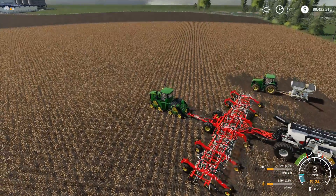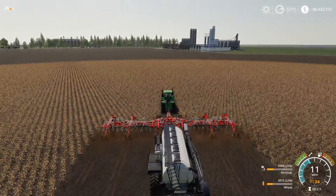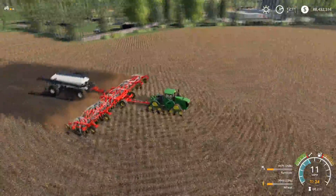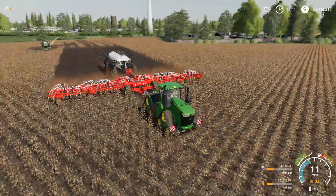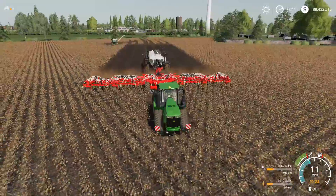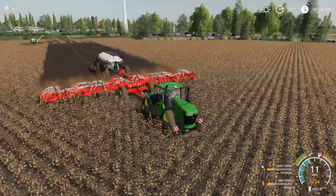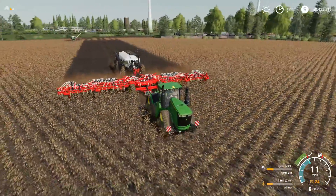We're going to go ahead and seed. If you have the seed in there, it actually does tear the ground up — which is what it's supposed to do. This is a seeder-slash-cultivator, so it cultivates and seeds at the same time; that way you don't have to do a separate cultivation stage. Let's go ahead and bring some of the other equipment out and take a look at the bigger air cart with the bigger seeder.